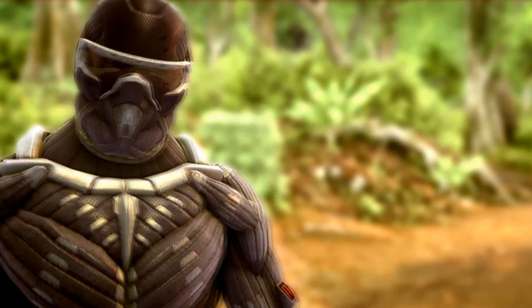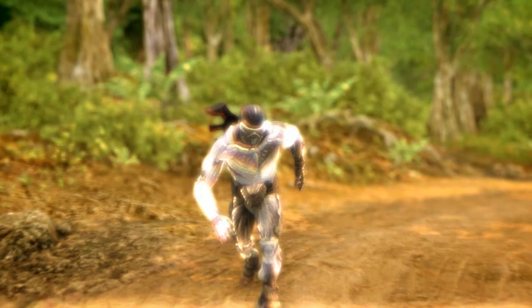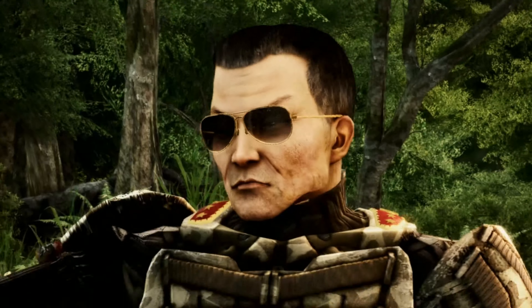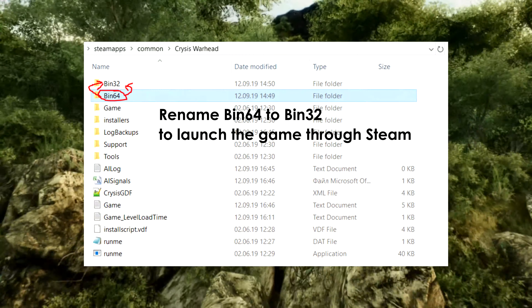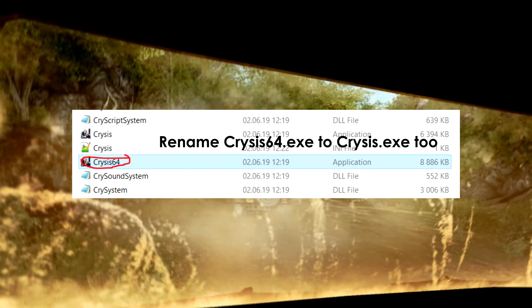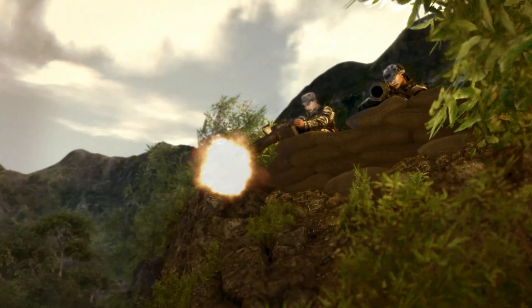After searching for a solution, I found out that Steam is trying to launch the .exe file from the bin32 folder, but there are separate 64-bit executable files in bin64, and when I tried to launch those, it finally worked. But that meant no Steam overlay and playtime counters, so what I did was simply rename the bin64 folder to bin32, and then also rename Crysis64 to just Crysis.